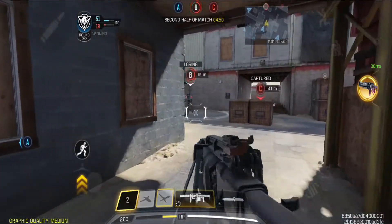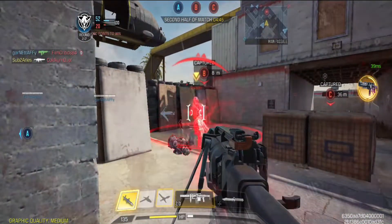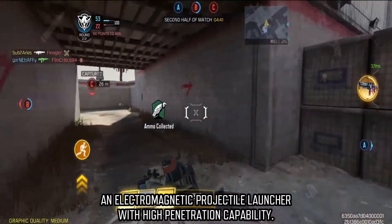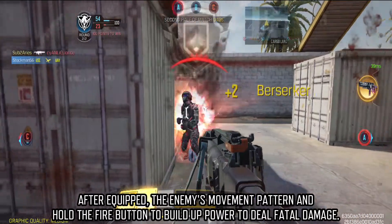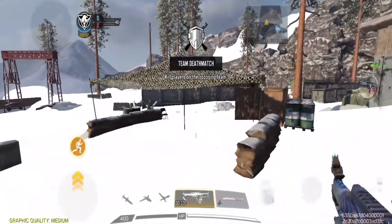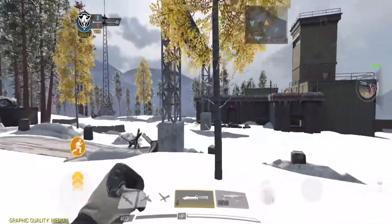Next, a new MP operator skill called the Ballista EM3. The Ballista EM3 is an electromagnetic projectile launcher with high penetration capability. After equipping, track the enemy's movement pattern and hold the fire button to build up power to deal fatal damage. Next is a new multiplayer map called Crossroads — here are some short clips around the map.